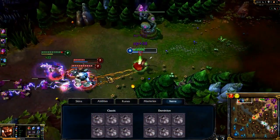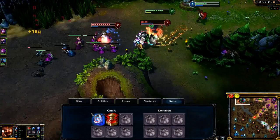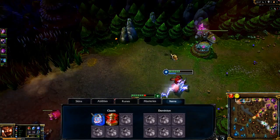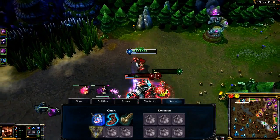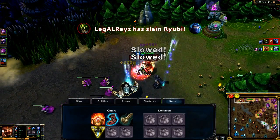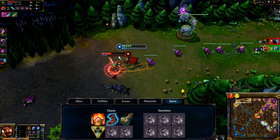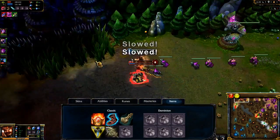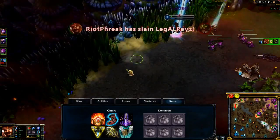In Classic, I open with a Regrowth Pendant and Health Potion, upgrading to Philosopher's Stone. I look to grab cooldown reduction through Ionian Boots of Lucidity and Brutalizer. I continue my build with Trinity Force and Shurelia's Reverie for even more damage, utility, and cooldown reduction. By the end of the game, I want to deal even more damage through Infinity Edge and Youmuu's Ghostblade, and increase my durability with Guardian Angel or Banshee's Veil.